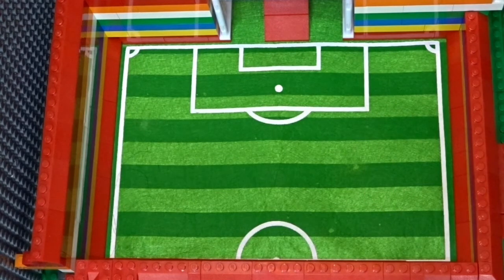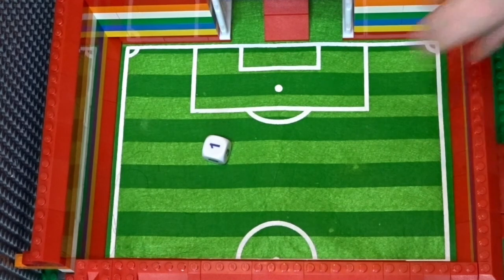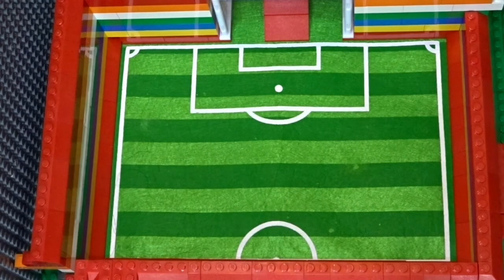Three home wins so far. Now it's Derby, victors over Chorley and Premier League Wolves, against Shrewsbury from League One, who've beaten two Premier League sides in Southampton and Newcastle United. Derby rolling blue score just the one, and Shrewsbury rolling grey score two — Shrewsbury have knocked out Derby, our first away victory of the round, and the League One side move on.